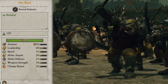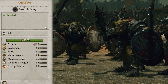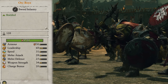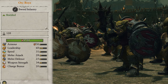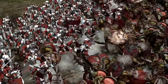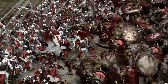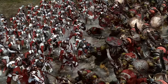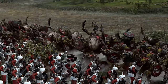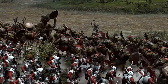Orc boys are the first of the larger greenskins. They also have shields so can do alright under some light ranged fire, but be sure not to let them get overwhelmed. They're a solid frontline for the early game and I replaced any non-night goblins with these guys as soon as possible. In battle I would keep them as a solid line while I supported them with ranged and cav units since they aren't huge damage dealers themselves. They also don't have the best leadership, so will start to break if it isn't going their way, meaning it's worth keeping characters nearby to keep them topped up.